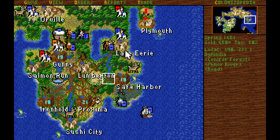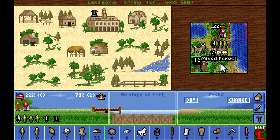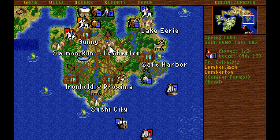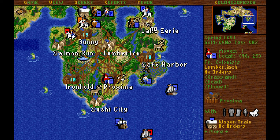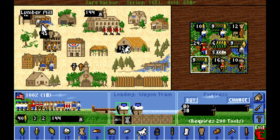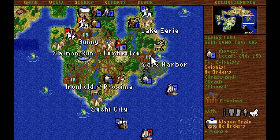I'm going to need another carpenter in Lake Erie, at least temporarily. I would like to move the lumberjacks there, but we don't have the food income to support another lumberjack. So I might temporarily shut down fur production — I'm going to move a lumberjack to Lumberton and then make a swap with the fur trapper. This lumberjack is going to have to go to Lake Erie and replace the fur trapper up there. We need to send another free colonist over to Safe Harbor, and we need more wagon trains.